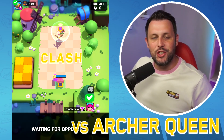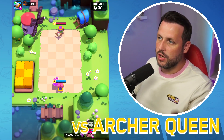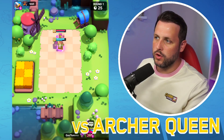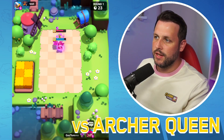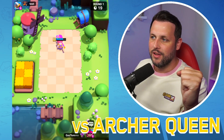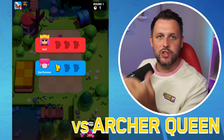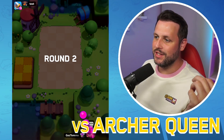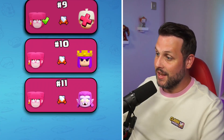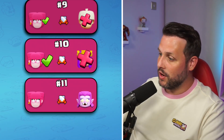Next we've got the Archer Queen, and this could be interesting because if the Archer Queen can get her Invisibility off before the Pink Fury gets the Super off, she might be able to do some nice damage. But the Pink Fury's Super goes off and the Archer Queen doesn't get the Invis off in time — she gets knocked out. Didn't do much damage. That was an easy round win for the Pink Fury against the Archer Queen.